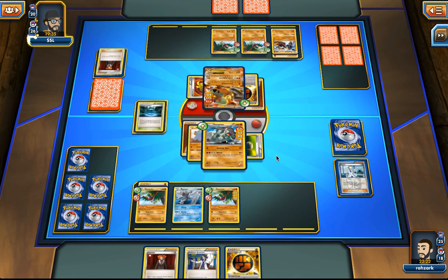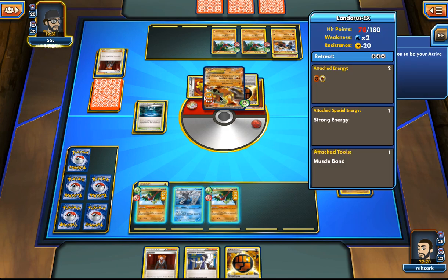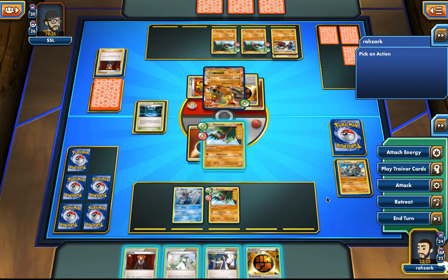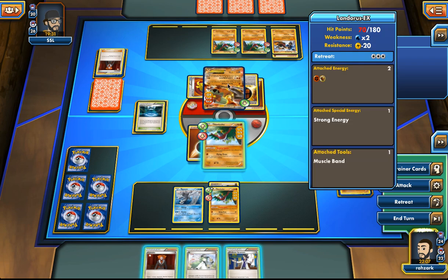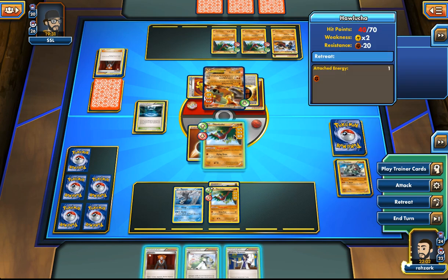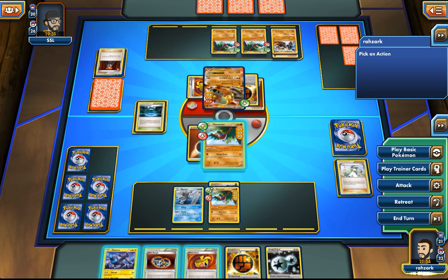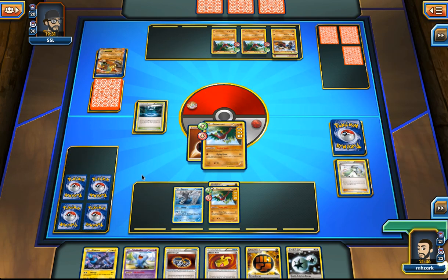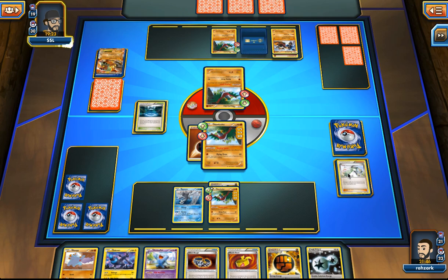He's going to kill our Donphan, which is okay at this point. Our Hawlucha is going to kill this guy — actually that's pretty nice. We'll be dealing 80 damage which is enough, and then he'll have trouble killing our Hawlucha. So I'm going to play the N just to keep as many energies as I can. Not going to play anything else — I'll save this. Two prizes. There's another Landorus, another Landorus — okay.